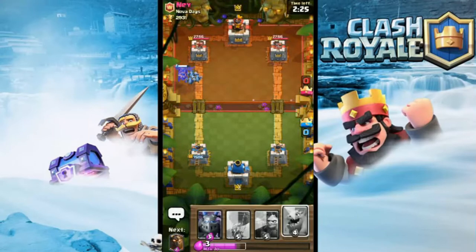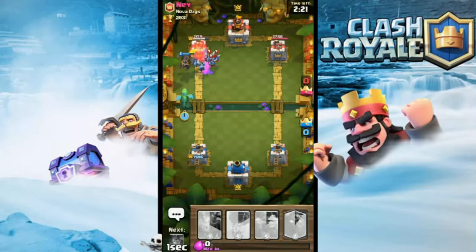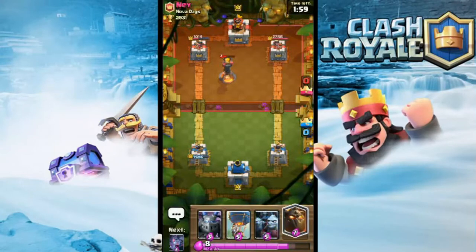Got the lava hound — gonna see what he's gonna use to defend against that. Some minions. Now I got my dragon here to come over and take out those minions. He's got the inferno tower on my dragon, but that's fine, it's out of range. Oh, it did get my lava hound a little bit. Look at those pups — gonna totally take some damage. The base took a lot of damage with those pups.